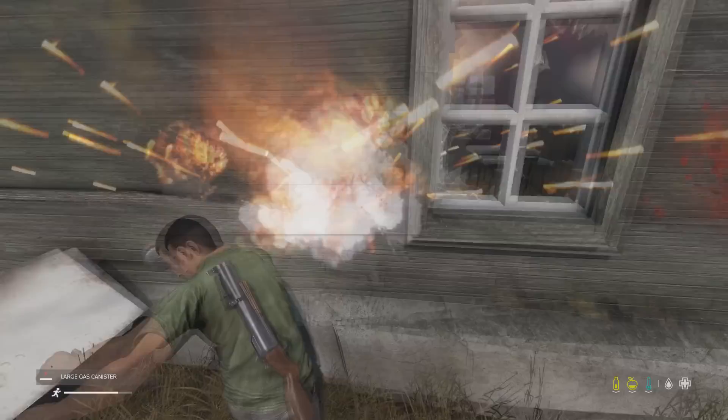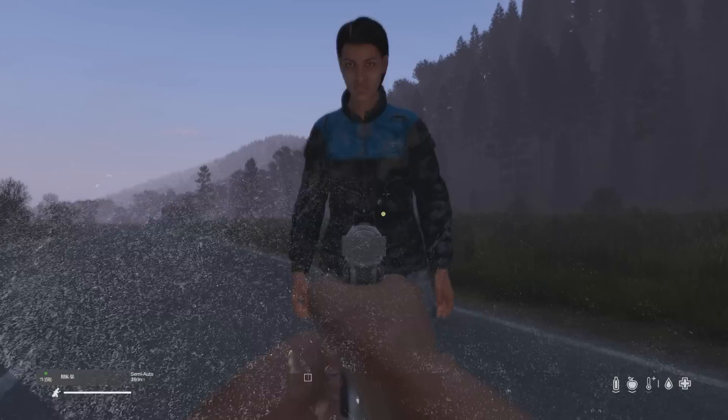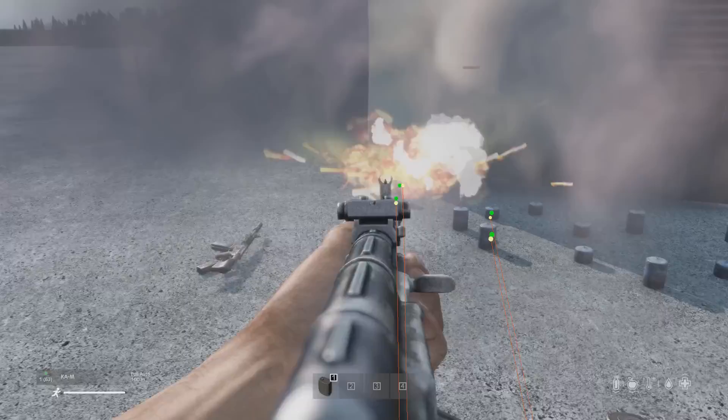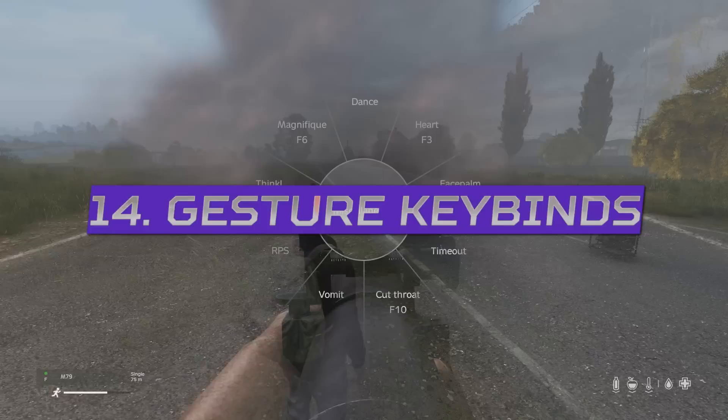All three types of the gas canister can now explode, inflicting 15 health damage and a huge 60 shock damage to players, and will also detonate inside your inventory if you're shot too, so be careful when carrying this item. The small, medium, and large are all exactly the same, but an empty canister will not explode, and neither will the gasoline canister.